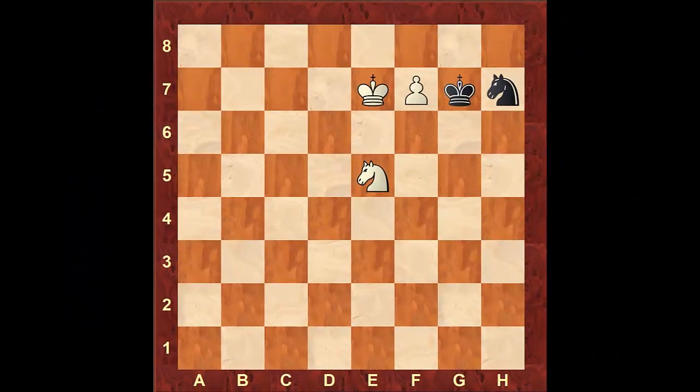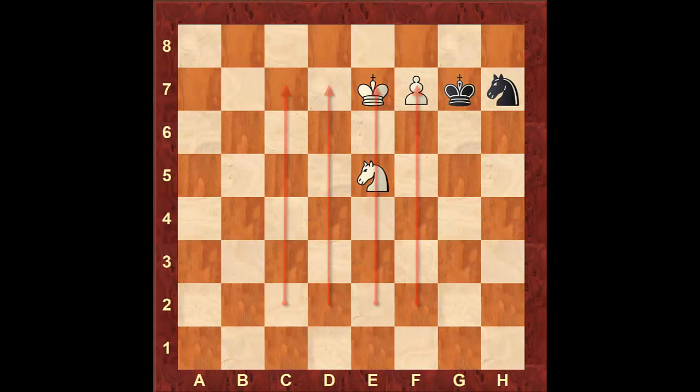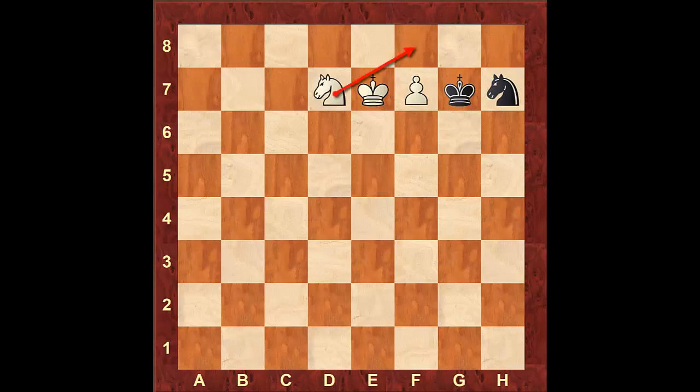Next, we're going to take a look at positions where we have a knight and pawn vs knight, and the pawn is on the 7th rank. For these positions, if the pawn is on one of the center files and the white king works together with the knight, he can win this game — even if the opponent was able to bring the king and knight to cover the promotion square. In this position, the correct play is knight to d7, covering the promotion square with the knight and also covering the square f6. After this, black is in zugzwang — he cannot move the knight as the pawn will promote with check, therefore he has to move the king.